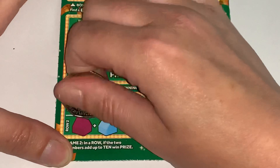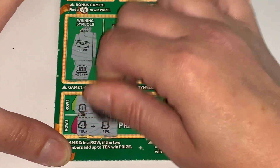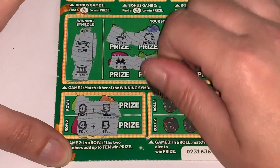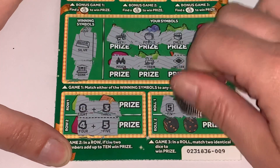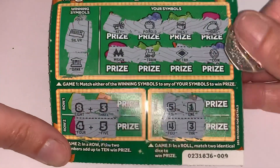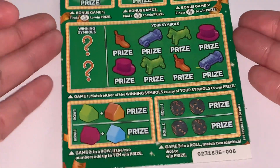Adding up to 10: 8 and 3, 4 and 5 — so close, so close. Rolling the dice — what do we get? 5 and 1, 4 and 3. Losers to the left. Bye-bye.